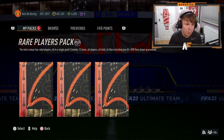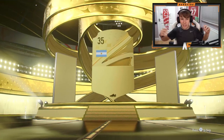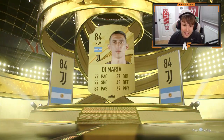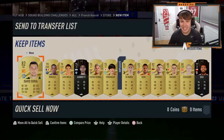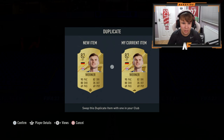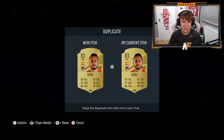The final 50k pack before the two 100k packs — do we see a walkout, or maybe another Ones to Watch? It's an Argentinian right wing — Di Maria, isn't it? Yep, 84. Di Maria is the highest. Sadly no one too big behind him. Werner in there — he's tradeable, which is not bad actually. Di Maria I think is untradeable.